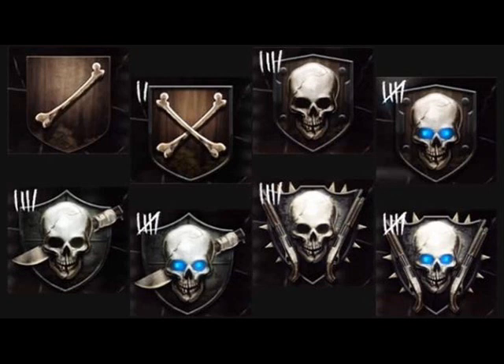Then you can see it goes back to five tally marks with the skull with the blue eyes and the knife behind its head. That means you've been playing a lot — you're probably a really good zombie player, but not the best, until you get to the skull with the two shotguns. As you can see, it restarts again, and then you get the skull with the two shotguns. That means you're a really good zombie player who pretty much never gets down and gets a lot of kills. Then it goes back to five tally marks, and you get the skull with the blue eyes and two shotguns behind its head — that means you're kind of the best zombie player there is.